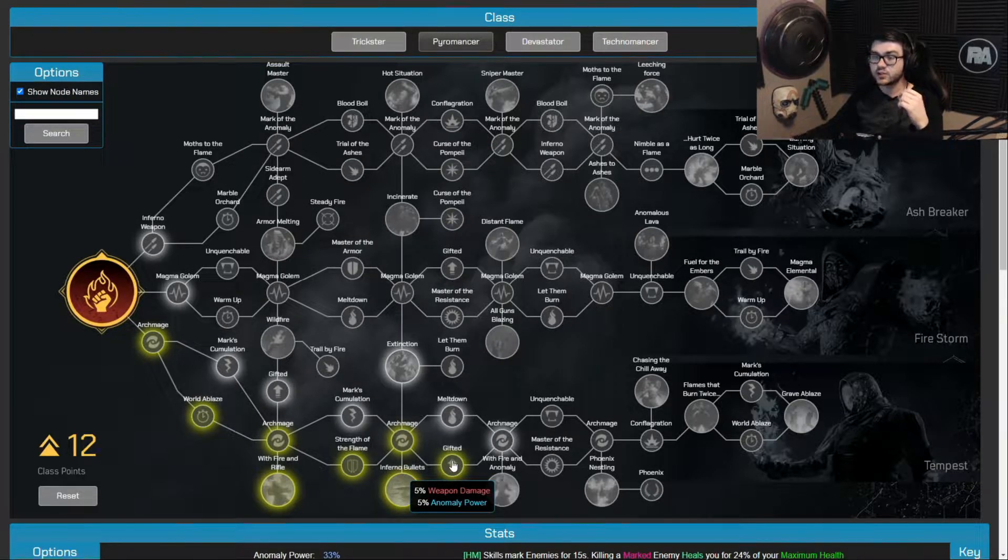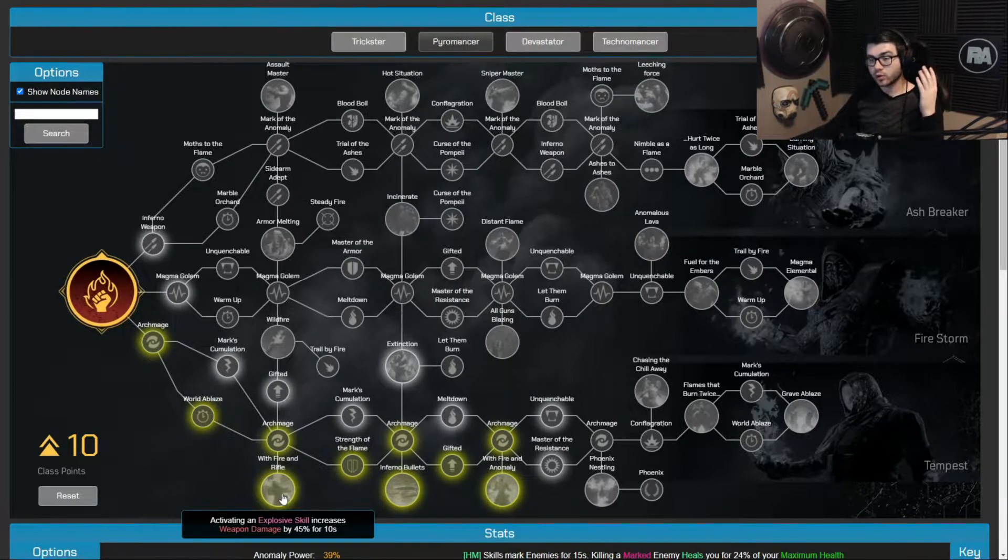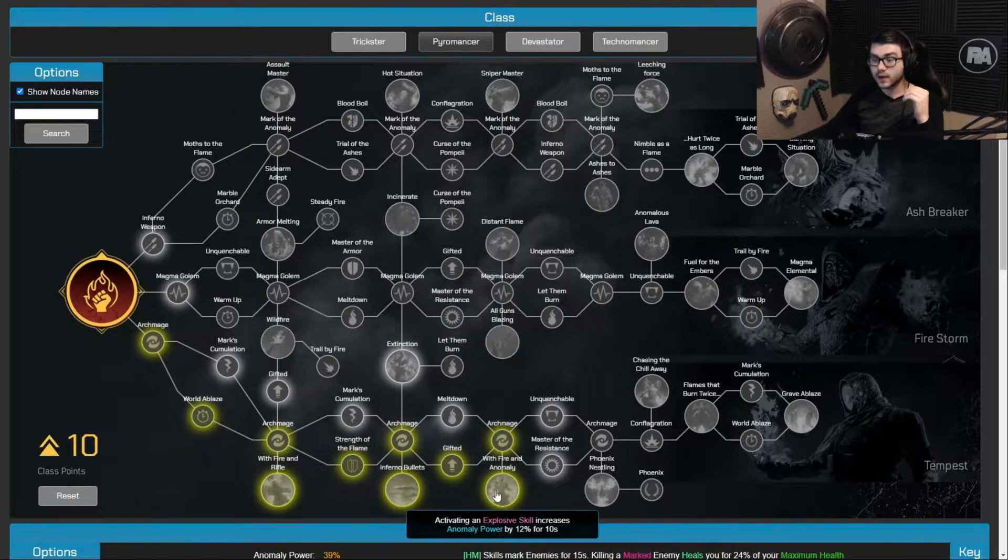I'm taking Gifted to increase weapon damage and Anomaly Power even more, then Archmage again for additional Anomaly Power. Our next skill gives 12% more Anomaly Power for 10 seconds whenever you activate an explosive skill. So now when we use our Thermal Bomb we get a 45% weapon damage increase, and thanks to Inferno Bullets converting Anomaly Power to Firepower, we're going to have even more damage — plus the Thermal Bomb itself hits harder.